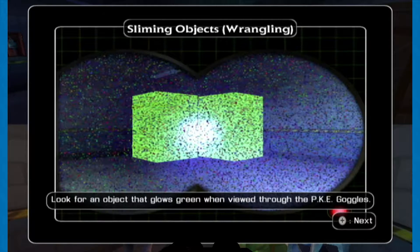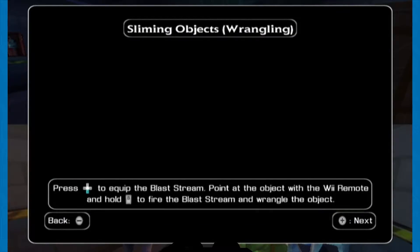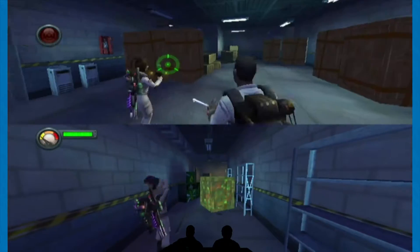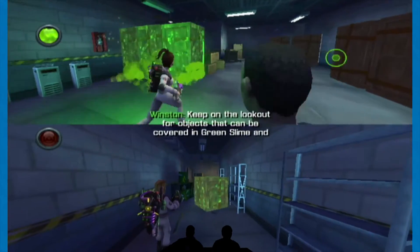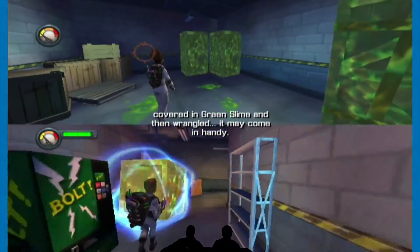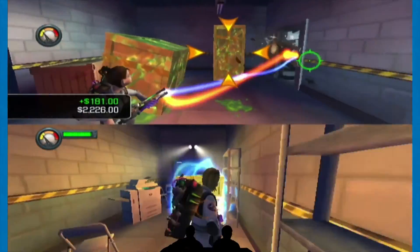Look for an object that glows green when viewed through the PKE goggles. Got it. And then we can slime it and then we can pick it up. So this has already been slimed, which is why I can pick it up. I've already got this one.